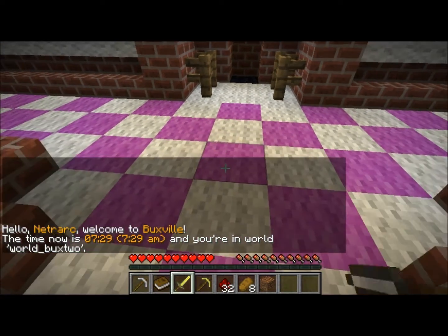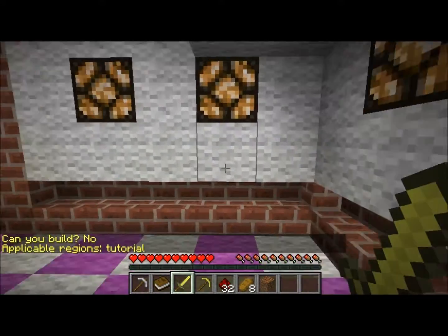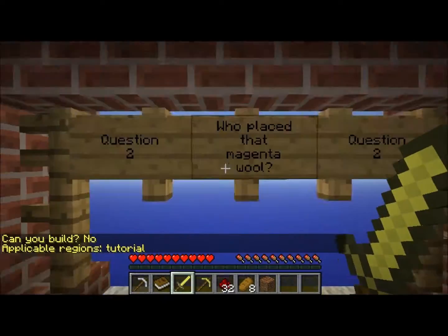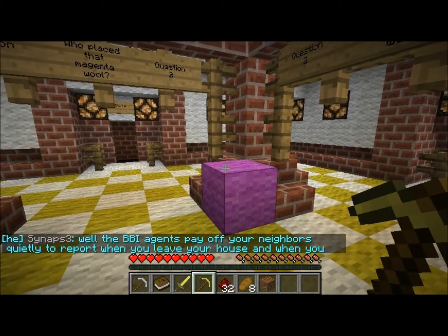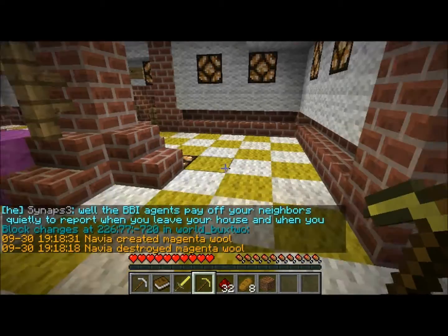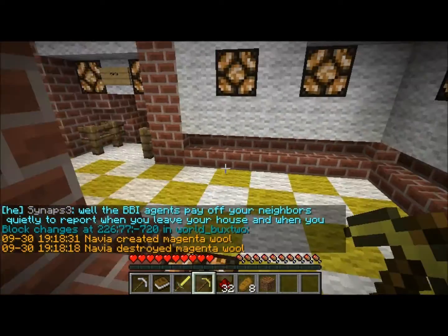We'll check again to verify — we are in the tutorial. The tutorial answer is here: who placed that magenta wool? Navia, of course, as we already saw, not Raven or Joymo.